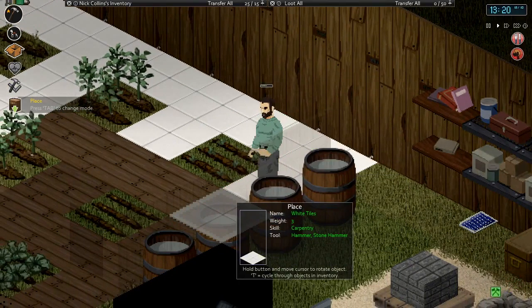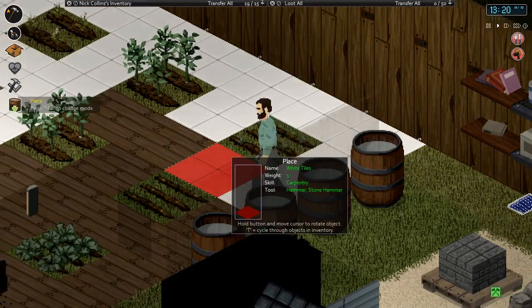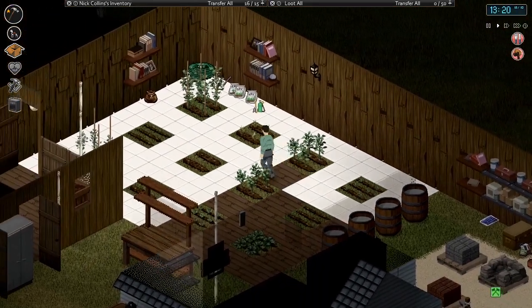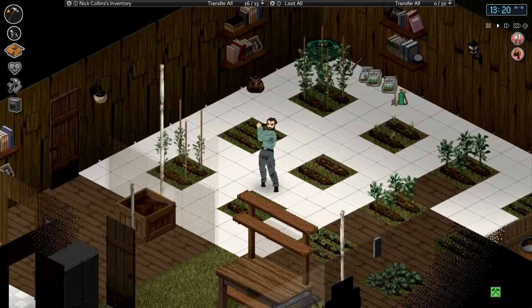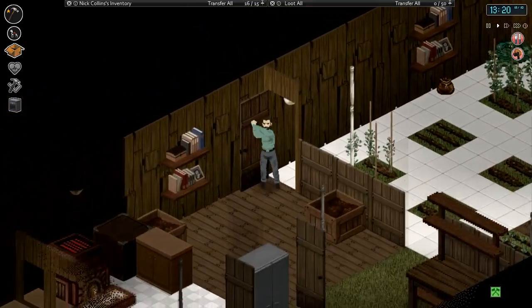They do weigh three each so you can't really carry that many to begin with at once. I should have enough to fill — nope, not quite. Anyway, put down some tiles there in the garden. Looks a little strange I suppose, but it makes quite a big difference when it's dark out. We can take a look at that later.